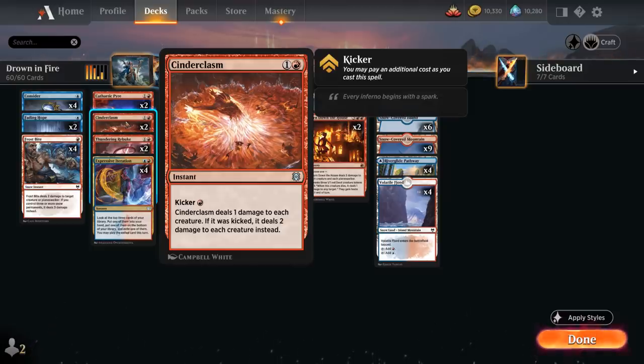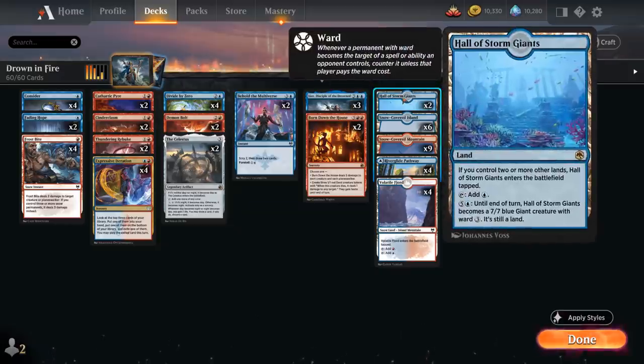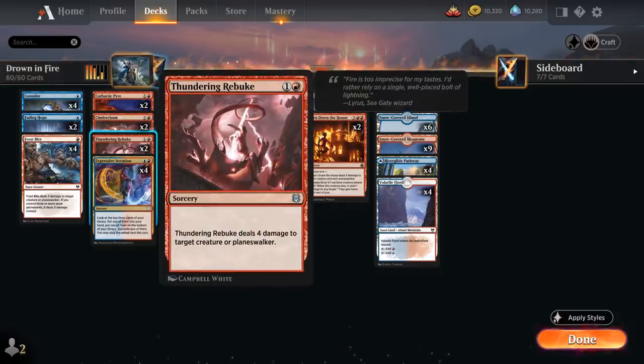Cinderclasm shines against Mono White aggro, which has lots of low-toughness creatures. It can also kill a bunch of bird tokens out of the Epiphany combo deck, potentially slowing down the opponent's clock. Then we've got two copies of Thundering Rebuke, dealing four damage at sorcery speed to a creature or planeswalker — perfect for taking out Old Growth Troll.